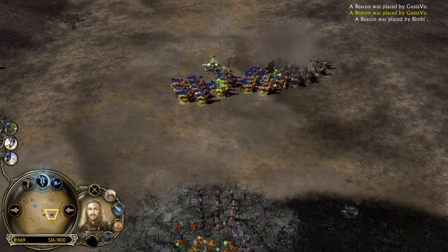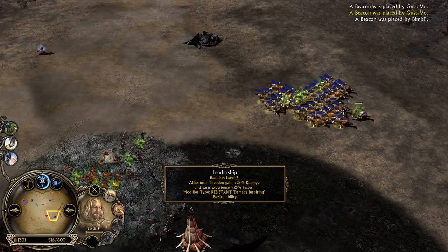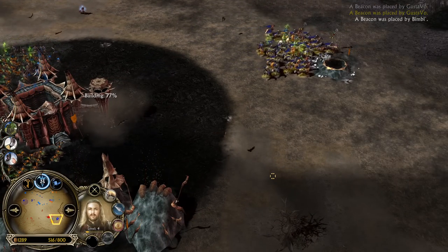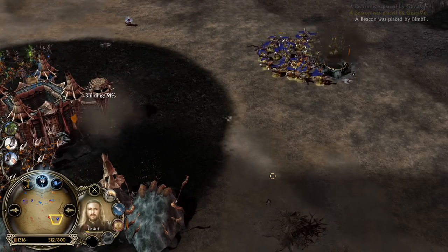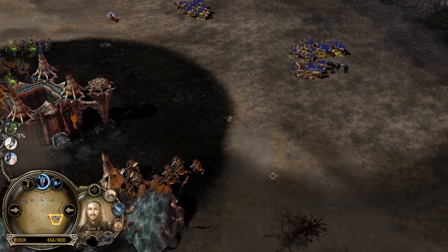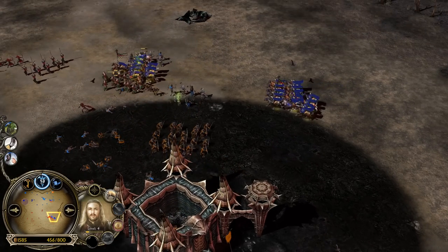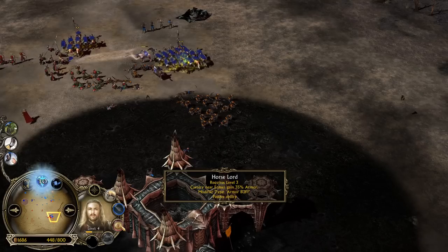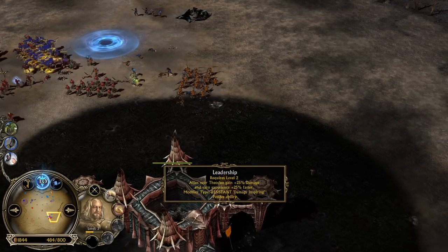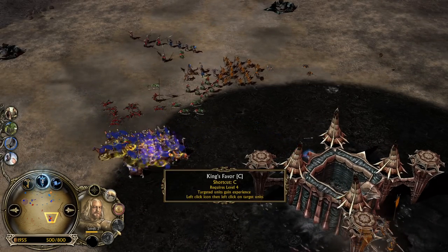The leadership system is a bit different compared to Rise of the Witch King. For example, Théodred gives damage leadership and Éomer gives armor leadership. In Rise of the Witch King every leadership is the same and it doesn't stack — you can have only one hero with leadership active. But in this game you can stack leadership as long as each leadership has a unique name. For example one is called 'Armor Buff' and from Théodred it's called 'Damage Inspiring' — every unique name you can stack.